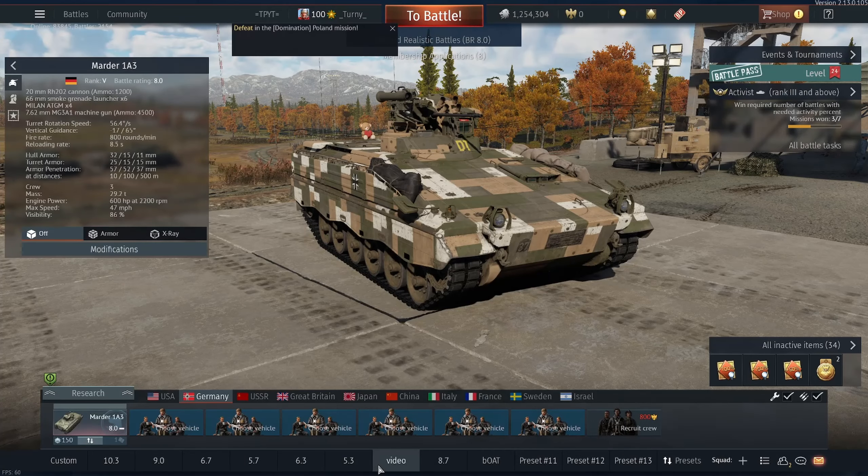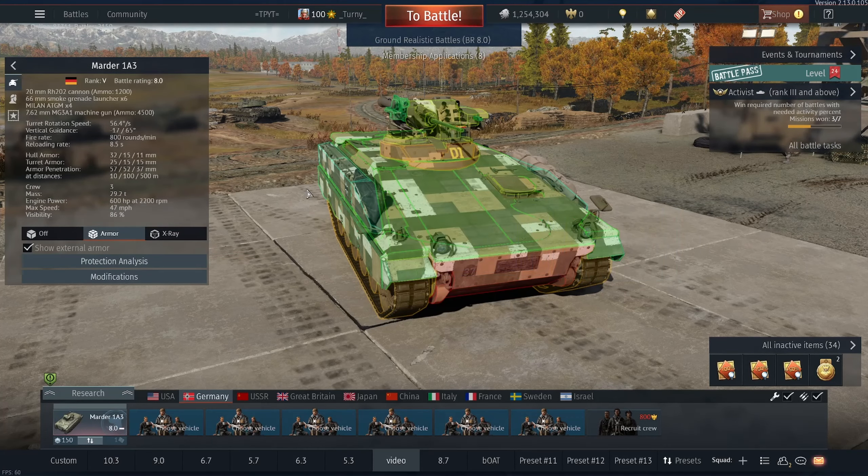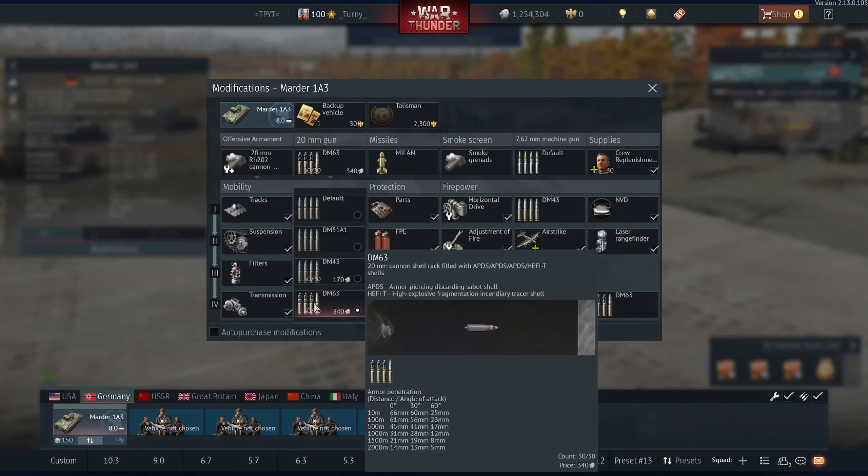Hello guys, welcome back to the channel. My name's Turdy and today we're going to be playing the Marder 1A3. This is one of Germany's newer tanks — I think it came in the update before last. It's basically a straight upgrade to the Marder A1. He's very chonky because he's got additional armor all over him, and he's also got thermals.